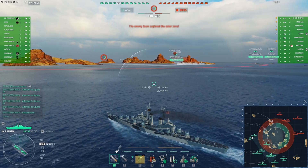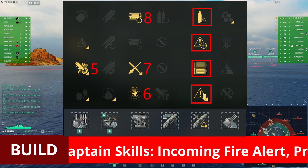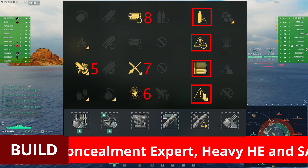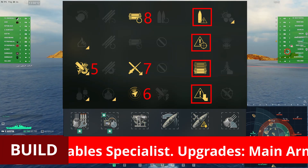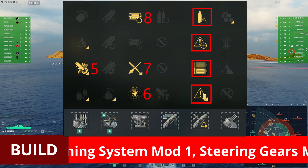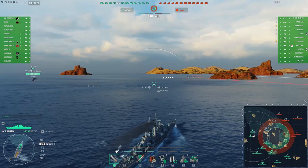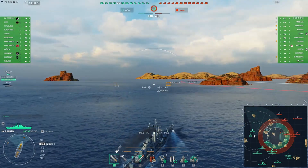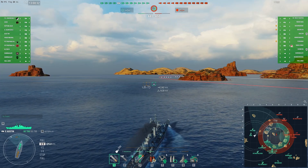Before going into the Austin stats in depth, let me quickly put up the build on screen that I've been refining throughout the testing process. I'm using a regular non-bonus captain here, as it does require a specialized build including the skill Heavy HE and SAP Shells, which is a straight-up damage increase for both shell types with no penalty, as the gun caliber threshold is not met — so it's a win-win skill for sure.